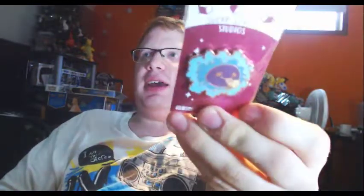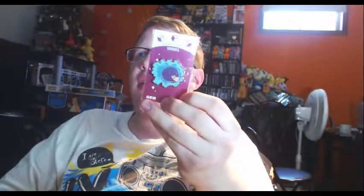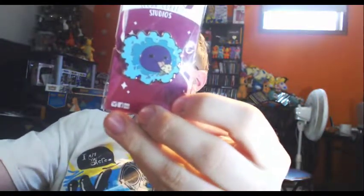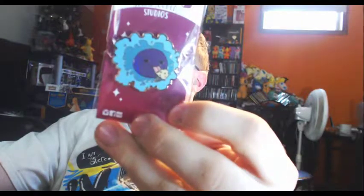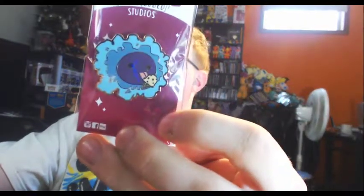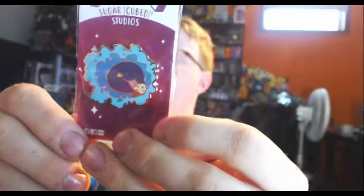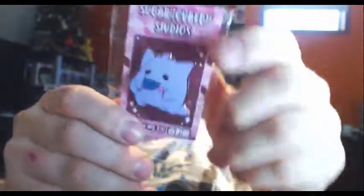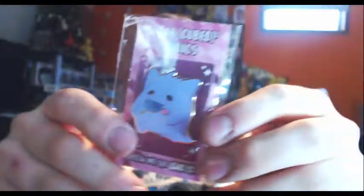There is a shiny Ghastly, and as you can see here — let me get this a little bit closer — he's eating some ice cream. We got Haunter and he's got lollipops. And then Gengar, he's got lollipops too. And they're all shinies.